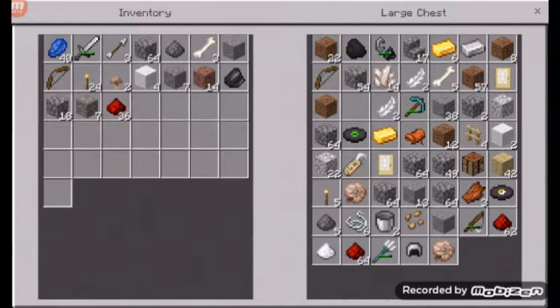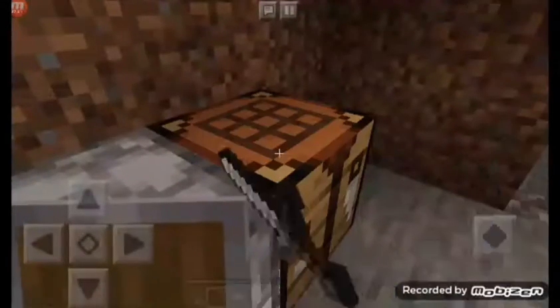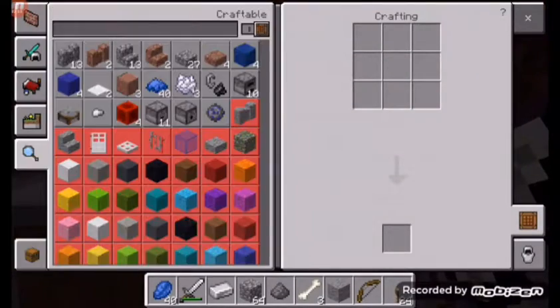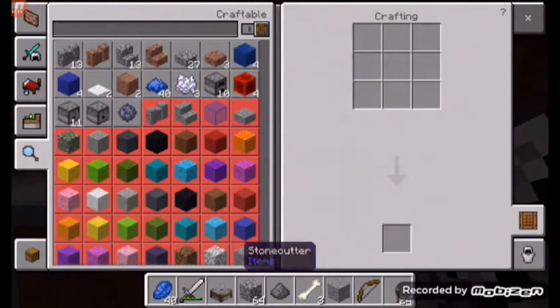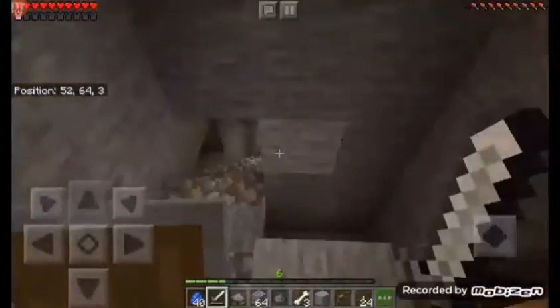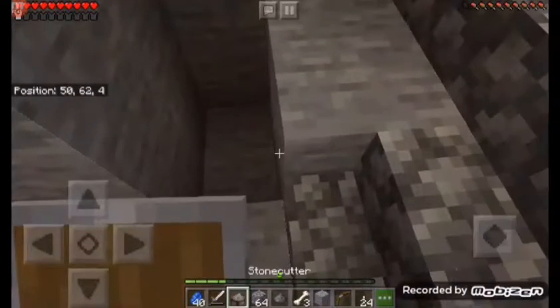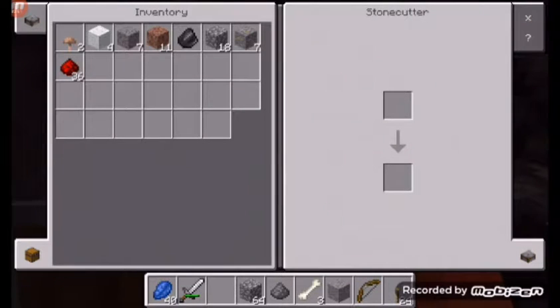How do you make a stonecutter? Let's look that up. Stonecutter — yes! I can make one. Boom, done. So let's put this right here. And what I do need to do is put my andesite in there.